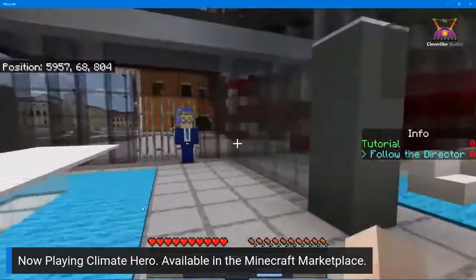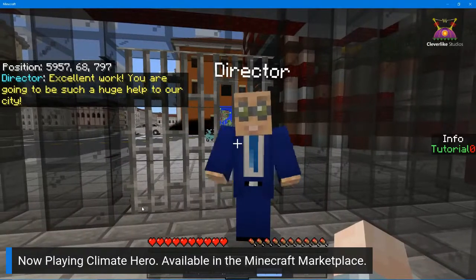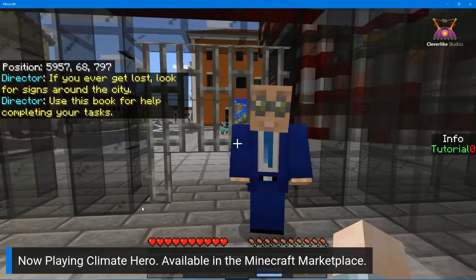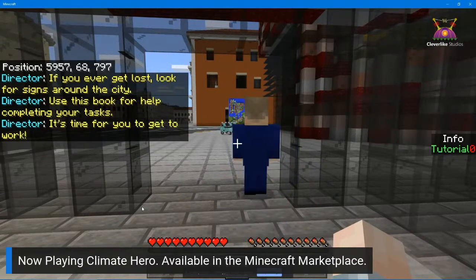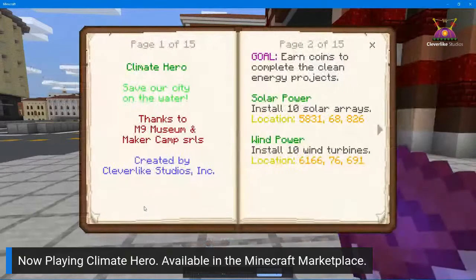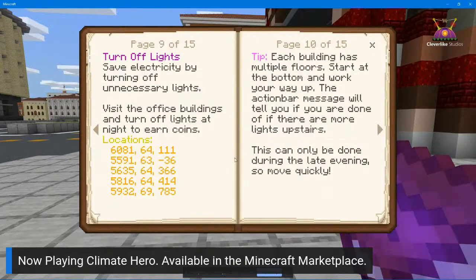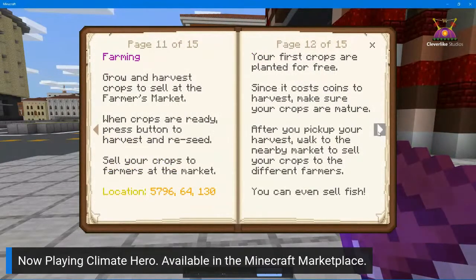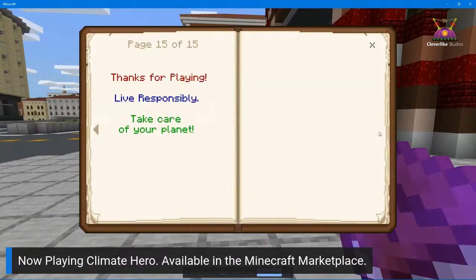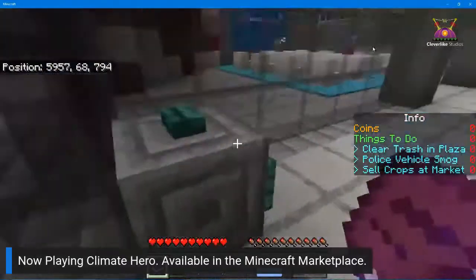Excellent work — you are going to be such a huge help to our city. If you ever get lost, look for signs around the city and use this book for help completing your tasks. The book has locations, how to do each task — air pollution, turning off lights, where all the buildings are that need lights turned off, farming, commuter tips, and hints on how to earn more money.